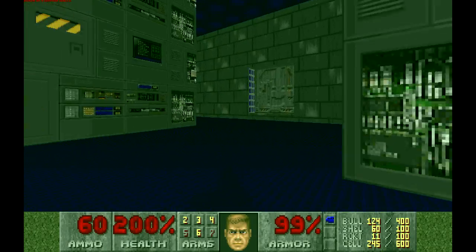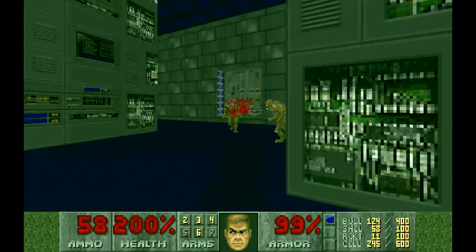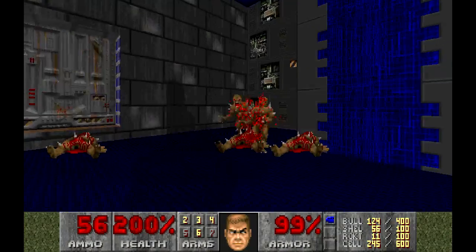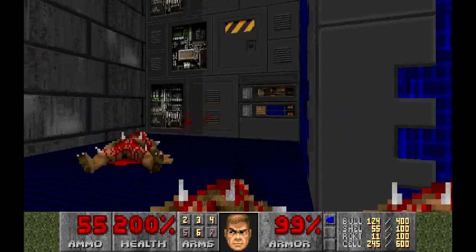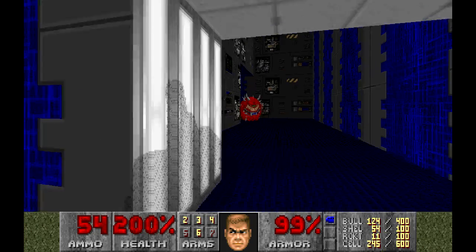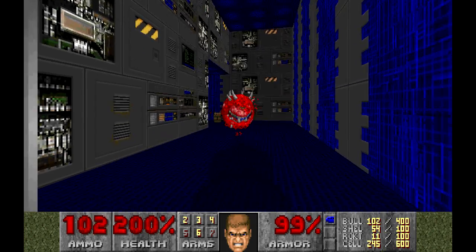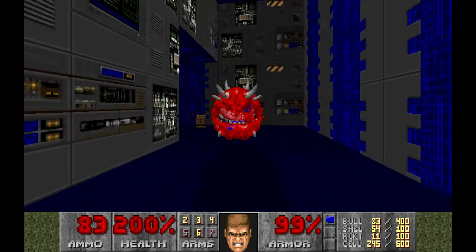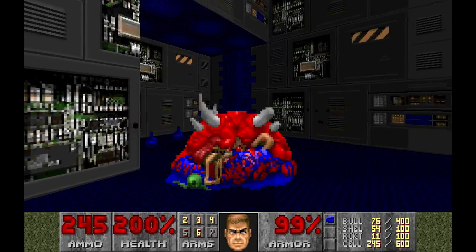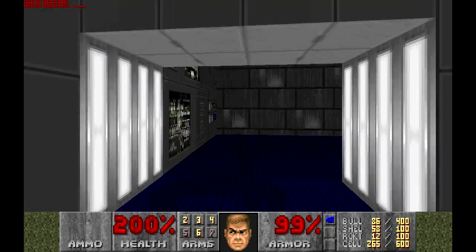There's some ammo and there's probably going to be — yep, a whole group of them. I knew there'd be something behind the corner. Nicely done — there we go. So what's round to this side here? Cacodemon — let's change weapon. That is nice and easy. There's an ammo pack there — I'm not sure if that's going to upgrade the amount of ammo we can hold again.